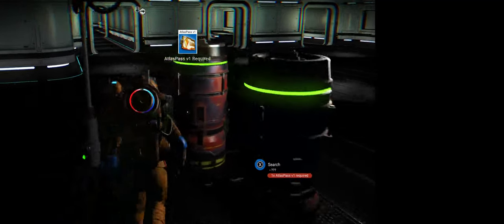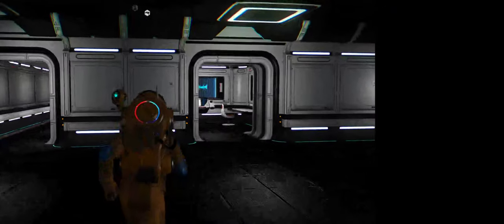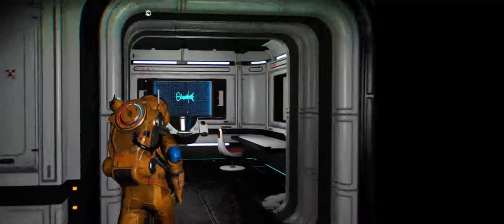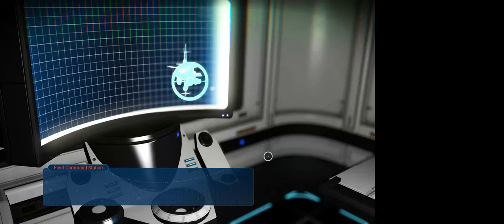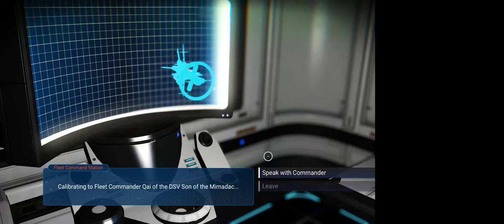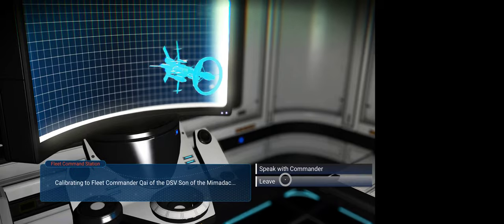I need an Atlas Pass V1. I don't have one of those. I generally have an idea of how to get it, but I don't actually have it. Remember I sent off those ships - you can come over here, this is where you turn it in when it's done. If you go here you can see how they're doing. I'm not going to talk to them but you can - he'll tell you how they're doing.